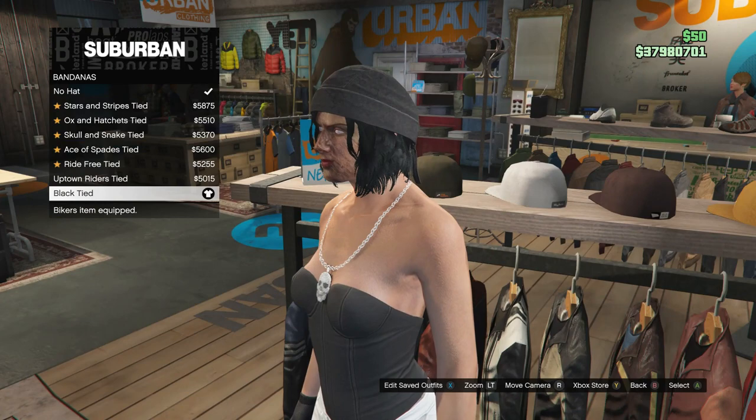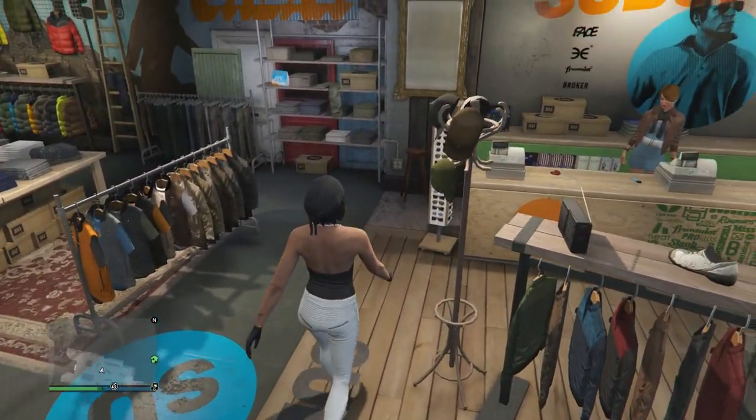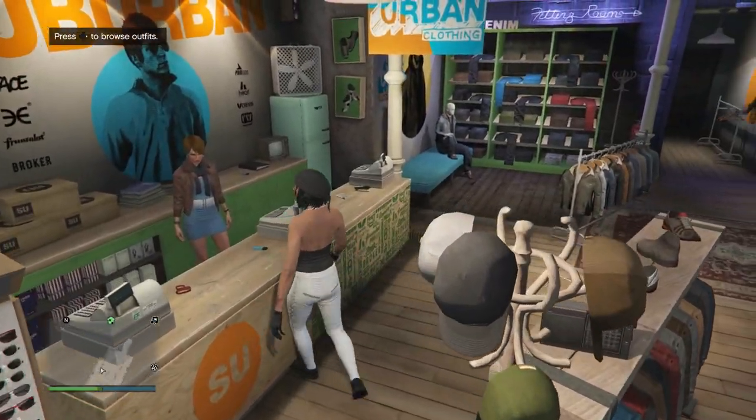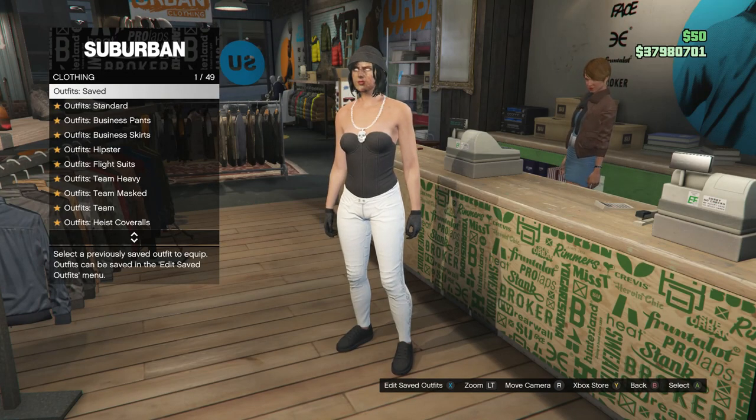So it should look like this, and after you guys got the bandana, that's basically it for this outfit. Go ahead, go to the front counter, save this outfit on whichever slot you want, and now we're going to go ahead and work on the third outfit.